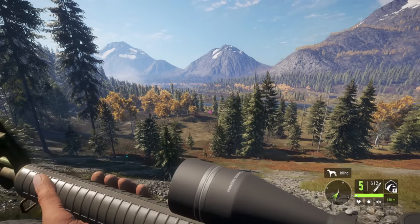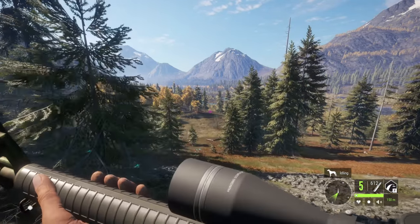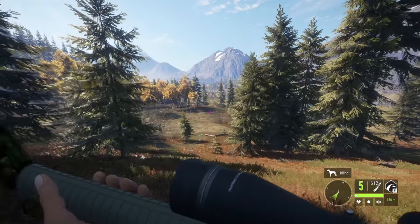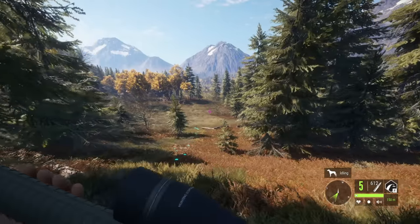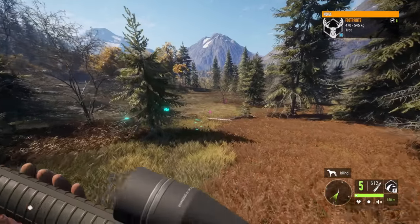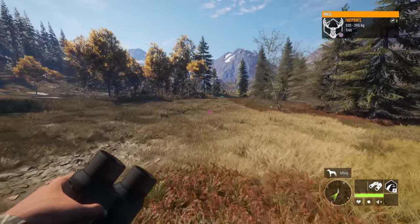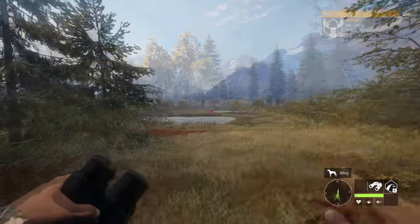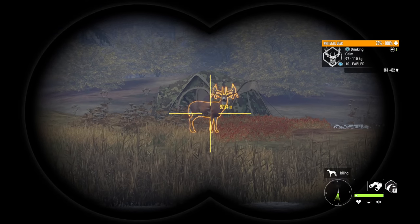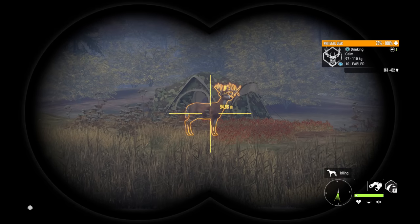Next we're going to take out this guy with the .223, and then we're going to hip fire the next one after that. The hip fire will be interesting because it's the short rack, which I don't have — so if we mess up the hip fire I don't know what we're going to do. Let's sneak up on this guy. Look at that beast of a buck — what a beauty.